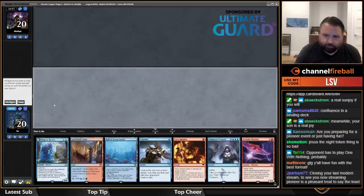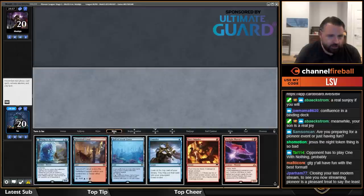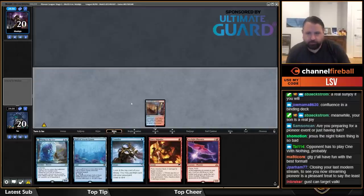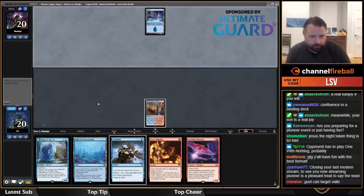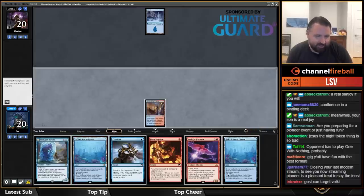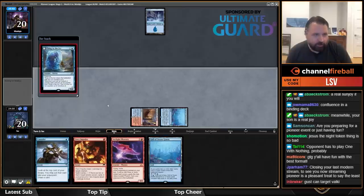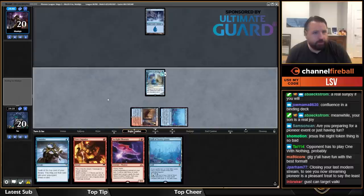Just play Spire Bluff on turn one in case I need to impulse something. Got a little punished — that's like the only draw that really does that. I thought I wanted to leave up Fiery Impulse in case they were playing Monored and played something on turn one.